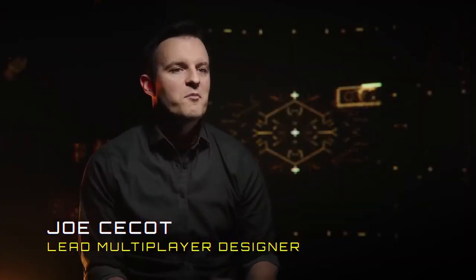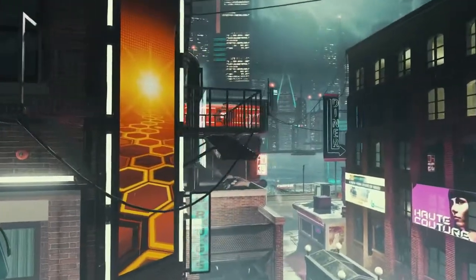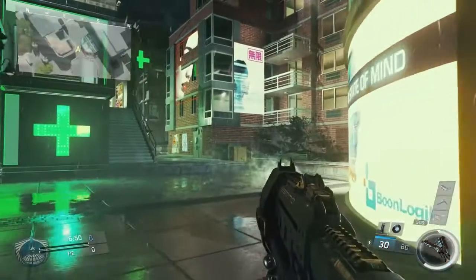Noir is a dark, grimy, moody Brooklyn from the distant future. On one side you spawn under the Brooklyn Bridge, which is kind of gritty. And then the exact opposite side of the map, it's a little bit nicer — there's cafes and parks — and then in the middle is just a war zone.